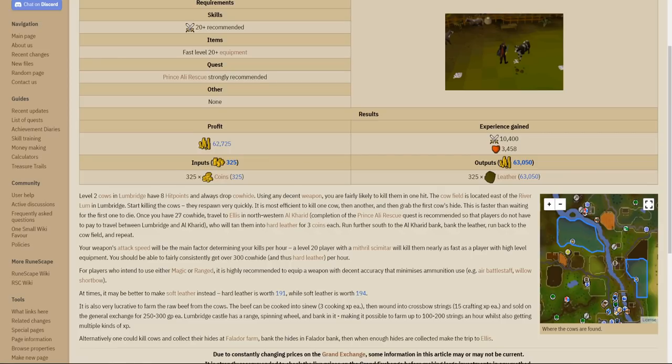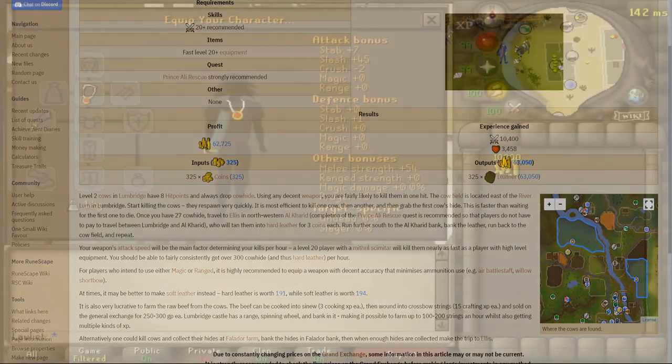There are two separate money makers on the wiki for this type of method: one where you collect cowhides left on the ground by other people killing them, and one where you kill the cows yourself and pick up the cowhide. I decided to do the killing one because I didn't want to rely on anybody else, but later in the video some people did show up, killed cows, and didn't pick up the cowhide — so that was just more cowhide for me.